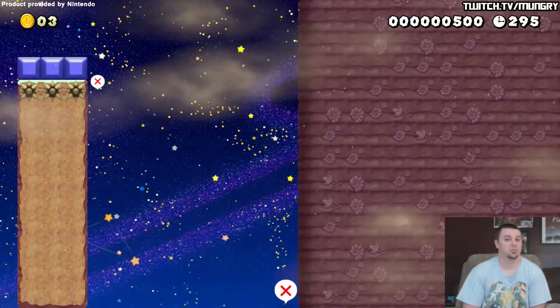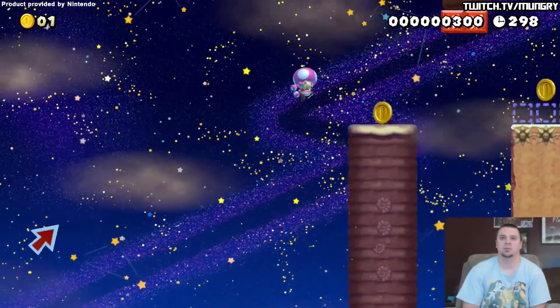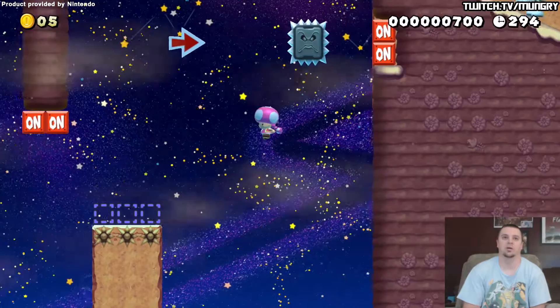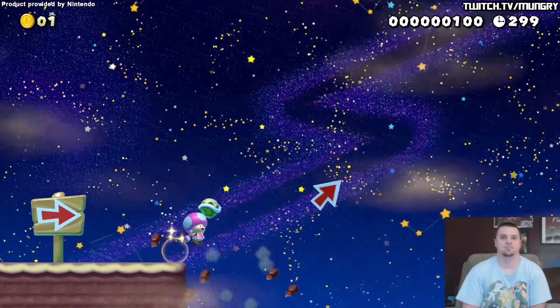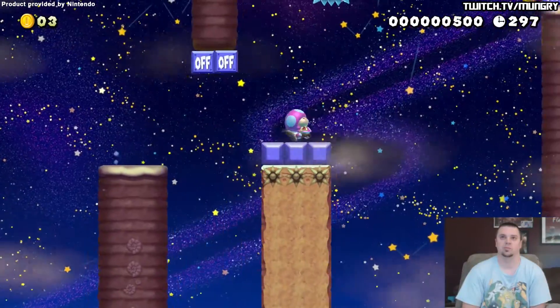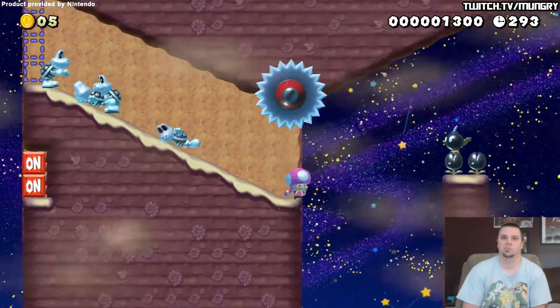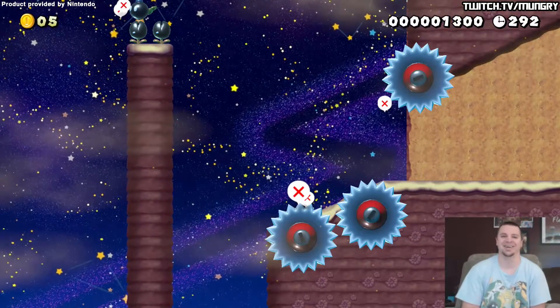Progress. Gotta have a little bit of progress. So that's where I got a spin jump. This is a super cool level. So we got a butt slide, and then I need that bomb.